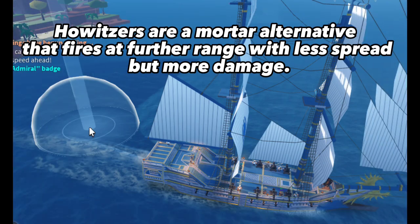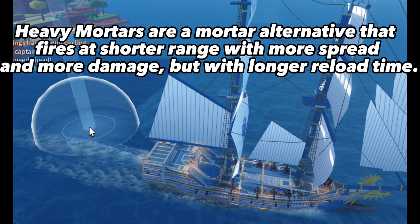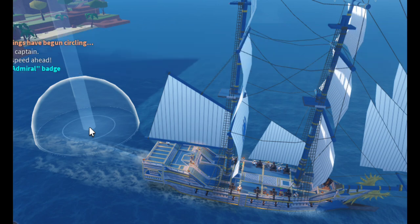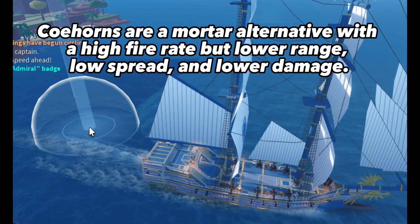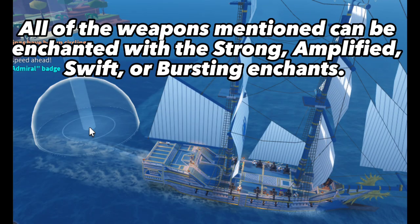Howitzers are a mortar alternative that fires at further range with less spread but more damage. Heavy mortars are a mortar alternative that fires at shorter range with more spread and more damage, but with a longer reload time. Cohorts are a mortar alternative with a high fire rate but lower range, low spread, and lower damage. All of the weapons mentioned can be enchanted with strong, amplified, swift, or bursting enchants.